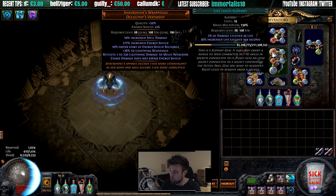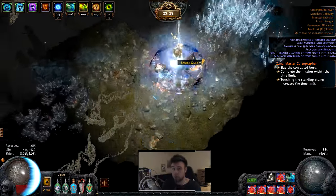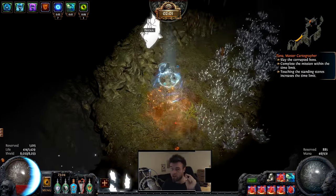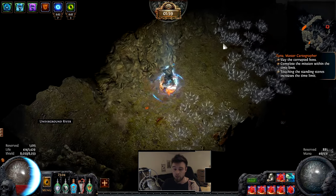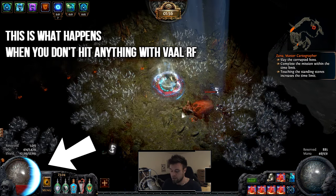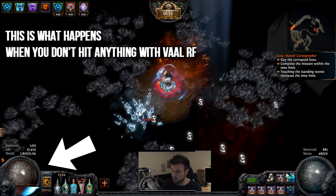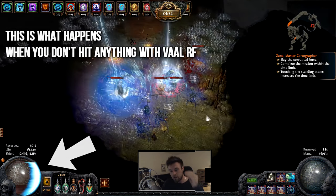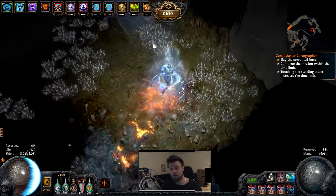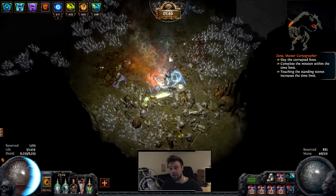I'm also using a Chevron, which is pretty expensive too. That's for the Vaal Righteous Fire setup, and with that I'm using Fire Penetration, Critical Strikes, Concentrated Effect, and Life Leech. The thing that's super dangerous about Vaal Righteous Fire is that when you use it, it removes all your energy shield and gets you down to one HP.